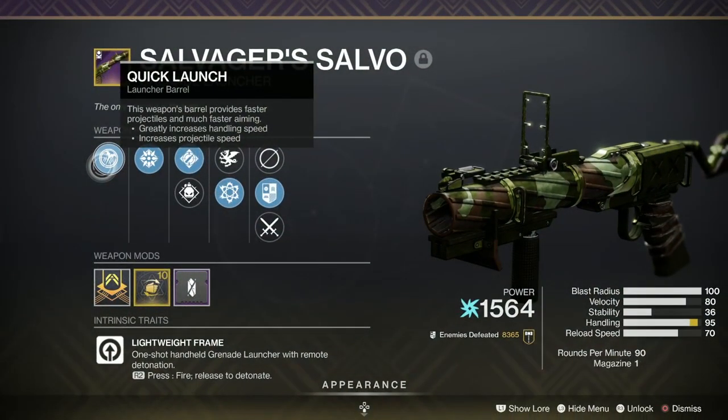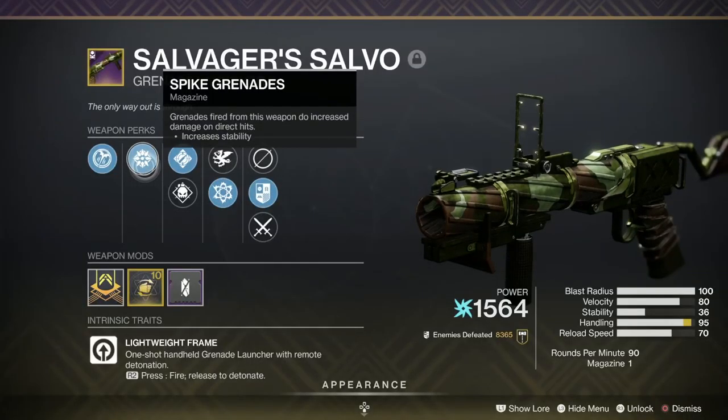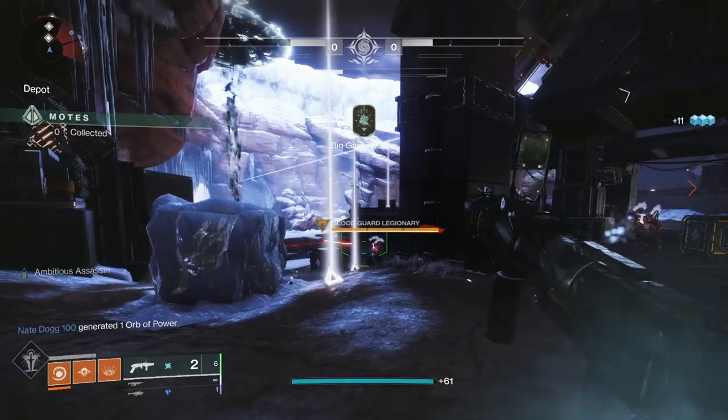It starts off with Quick Launch, which gives you faster projectiles and faster aiming. Very crispy indeed. It's also got Spike Grenade, so any direct hits will do increased damage.